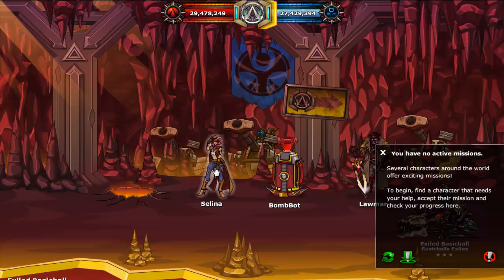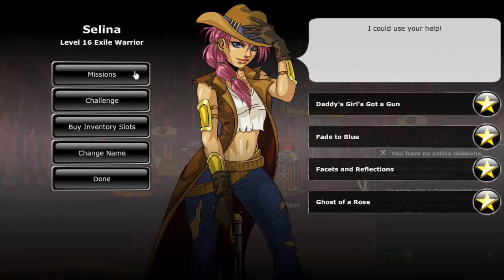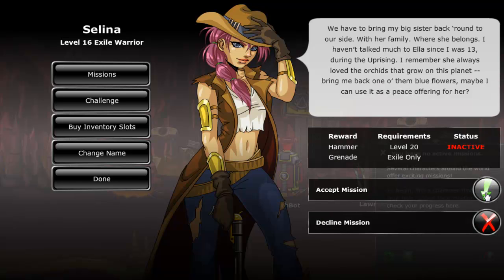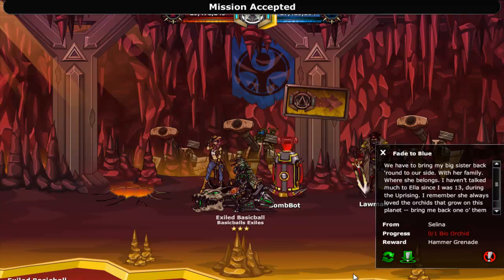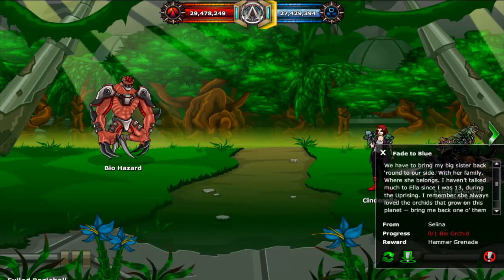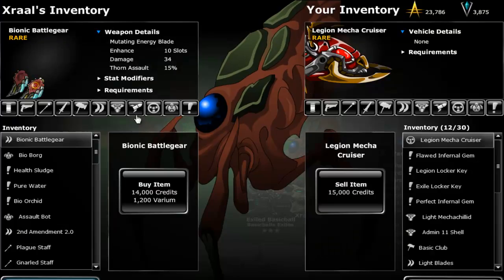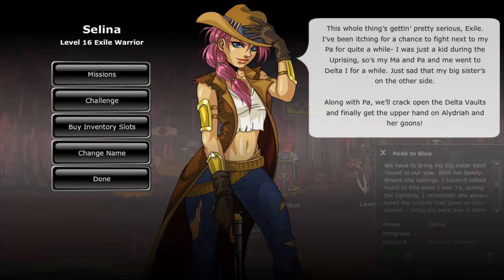Selina's first mission is called Fade to the Blue and it requires you to go and get 1 blue orchid, which you can get from Xeral in the biodome. To go to the biodome, click your map and go to the biological preserve. Bio orchids cost 100 credits apiece, so they are not really expensive. After that, return to Selina by clicking the jump to NPC button in your mission screen and complete the mission.